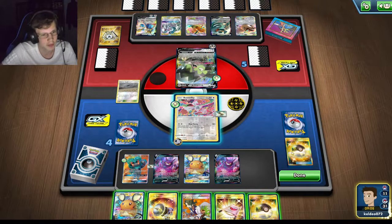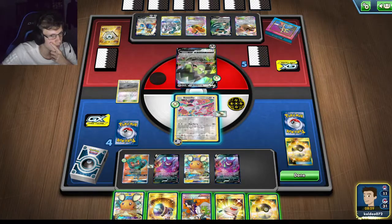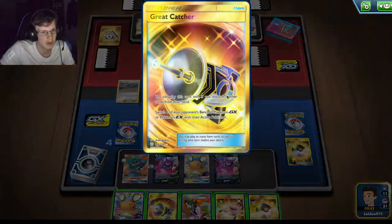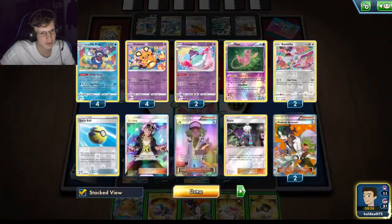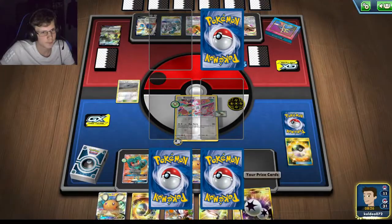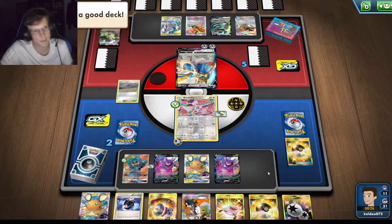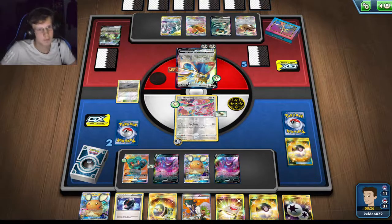I'll take this hit — I should easily take this hit. I think I know what needs to be done here. He has 220 HP, I do 240, so all I have to do is kill this guy next round and then Great Catcher to one of these EXs. Then I research everything and grab an energy, attach it to Marshadow. There's an energy — the only thing that can screw me over now is if he N's me. Is he surrendering? Yep, GG — dope!